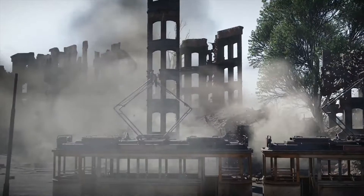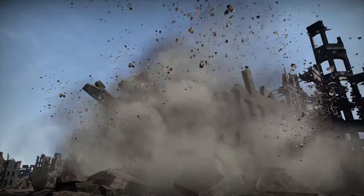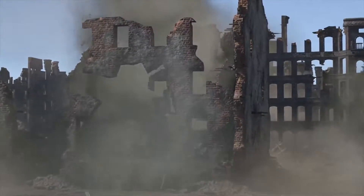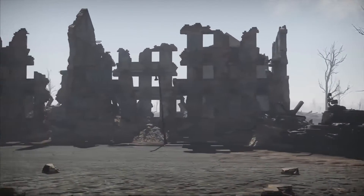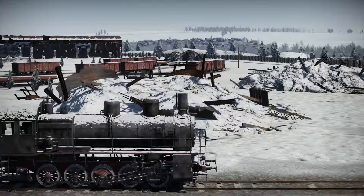The destructible environment feature is also receiving an update. Combat on urban maps will change noticeably. Now it's easy to destroy a house and make yourself a new path. The first three locations this new feature will be available on are the already well-known Berlin, and the absolutely new Advance to the Rhine and Stalingrad.